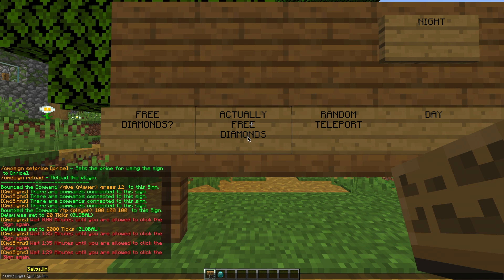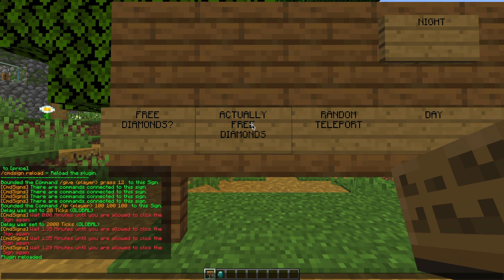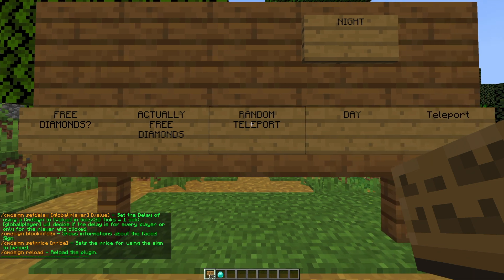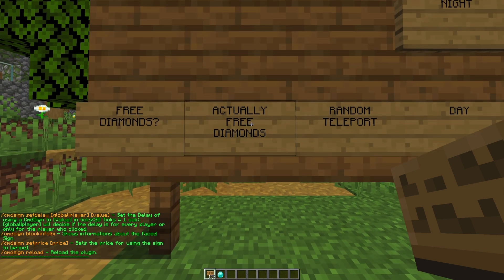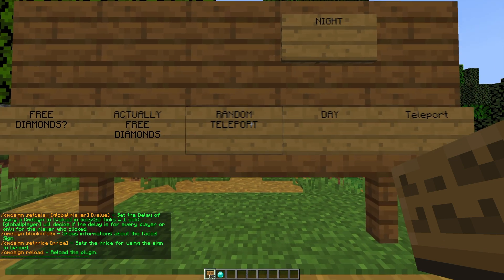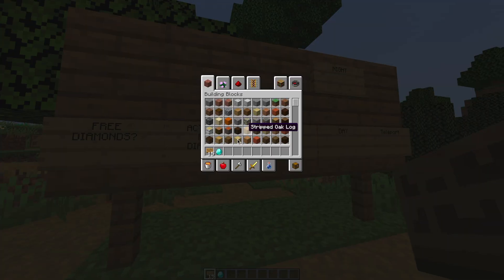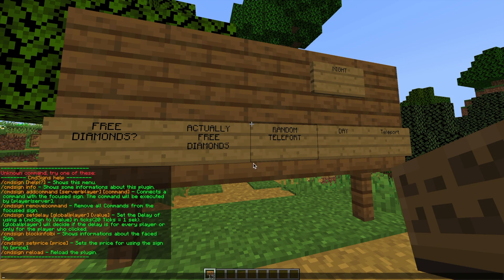We can also do slash command sign reload if we've changed anything in the config files. And we can do command sign set price and give it a price if we want people to pay for it, if we have an economy plugin. So that is pretty much everything in-game. It's very straightforward, and you can do a lot with it — you can add multiple commands to each sign.